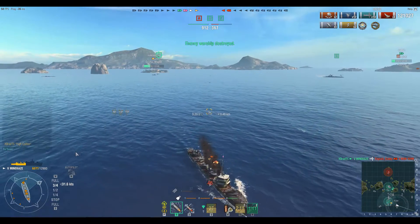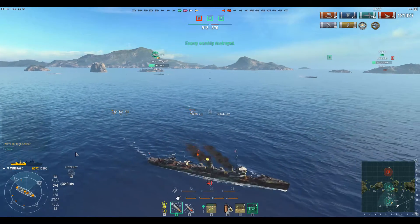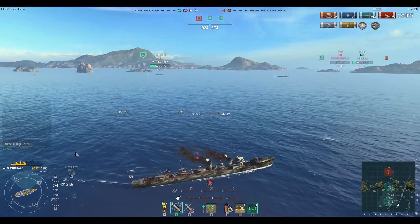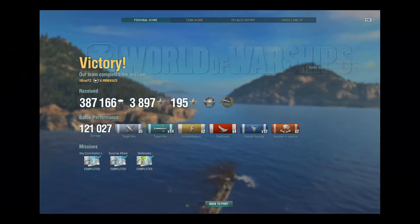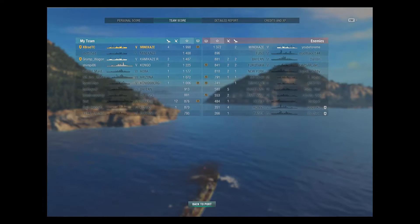We would go on to win this on points. The only things left were the enemy Minikaze and the Furutaka that I wanted Mottified to kill — somebody would kill the Furutaka eventually. Final stats: 387,000 credits, 3,897 XP, 195 free XP, devastating strike, high caliber, 121,000 damage, five gun hits, 14 torpedo hits, two incapacitations, four sinkings, 12 floodings, completed a few missions. 1,900 base experience, first on the team, four kills.